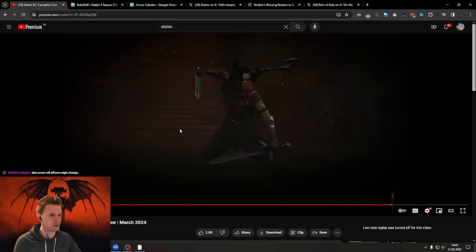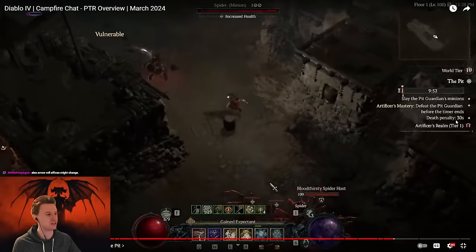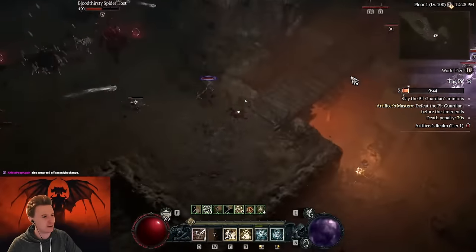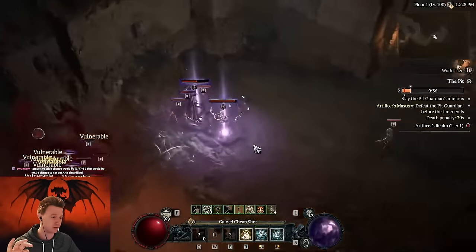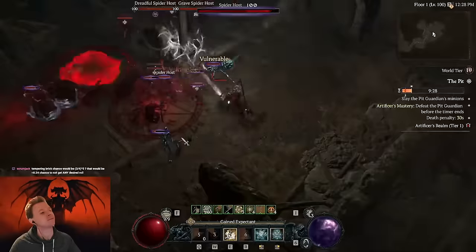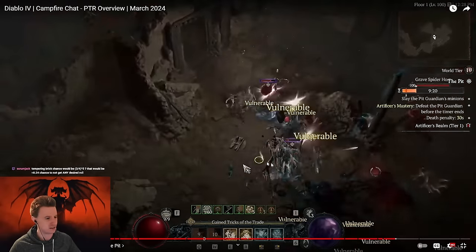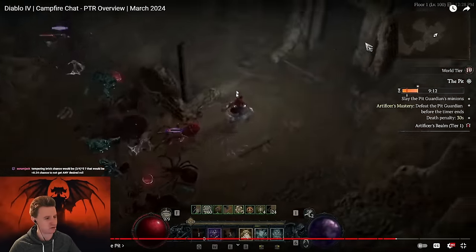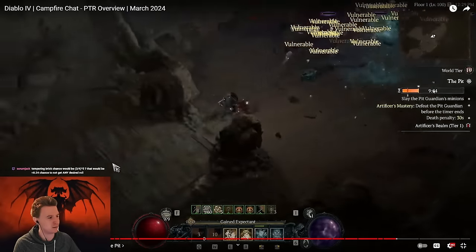You enter the rift and you have a 10-minute timer on the right side. The cool thing is, if you die — unlike Abattoir of Zir — you can still keep playing, but you get a penalty of 30 seconds, similar to what we had in Diablo 3. If you don't manage to kill everything in the 10-minute time you still get loot and a reward, but you don't get the crafting mats for the masterworking process. You basically need to defeat the pit guardian in time to get the masterwork materials. Progress is actually pretty insane — killing one elite gives almost 5% progress, so you don't have to kill too much to fill the progress bar to 100 and summon the guardian.